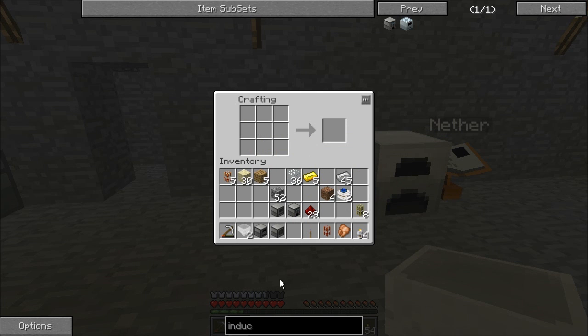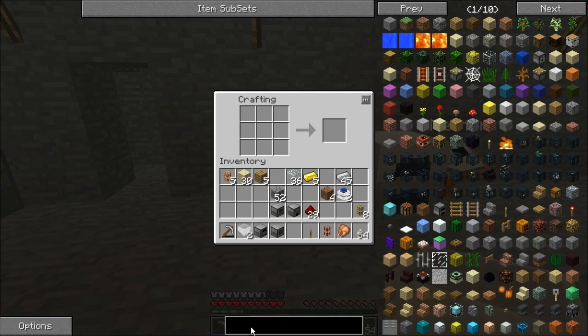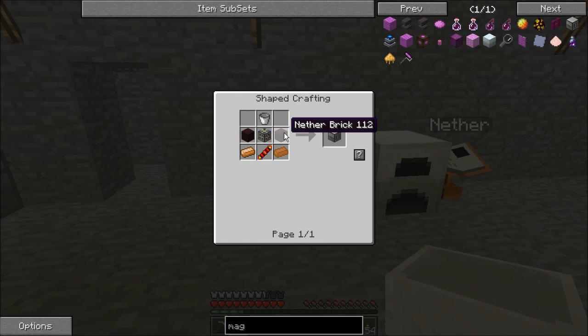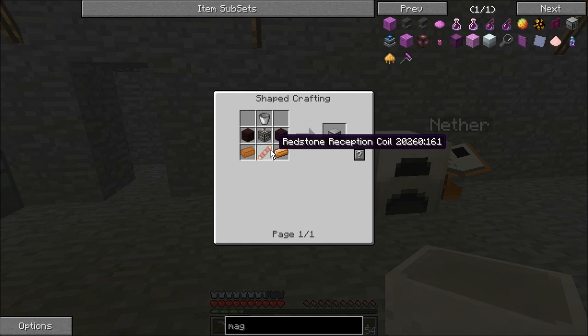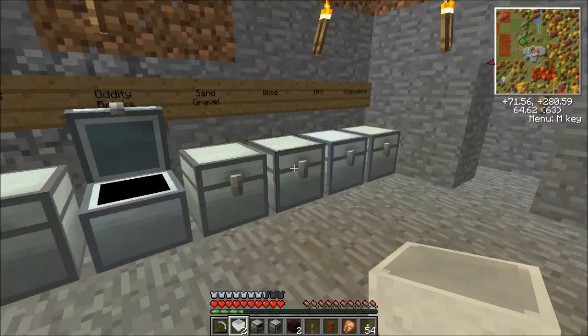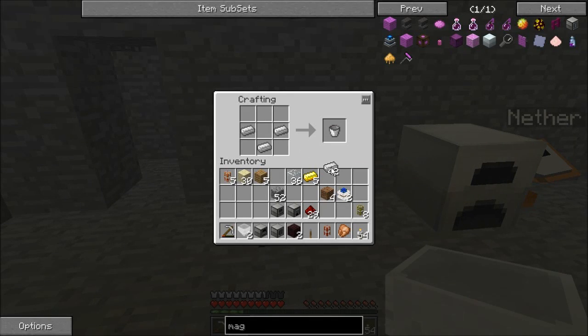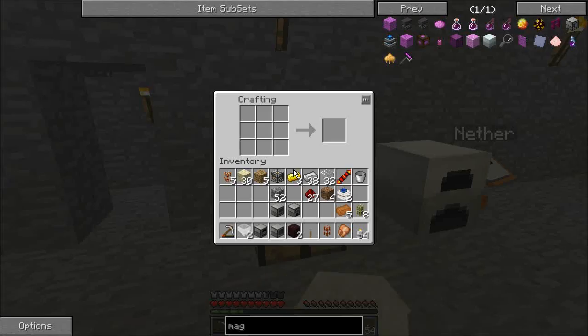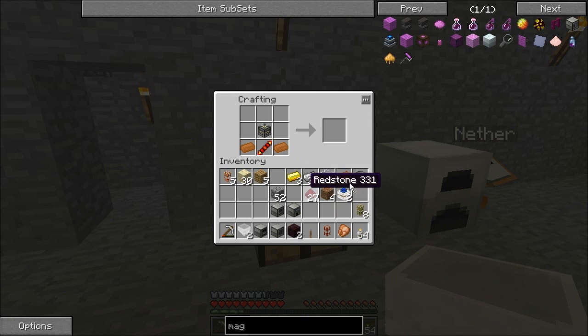We need two more items here — this is going to be a pretty major build. The first one we need is called the Magma Crucible. It's a couple pieces of nether brick — told you we'd need it for a reason — another bucket, another machine frame, and another redstone reception coil. So let's grab two nether bricks, make another bucket, another machine frame, another redstone reception coil, and that gives us our Magma Crucible.